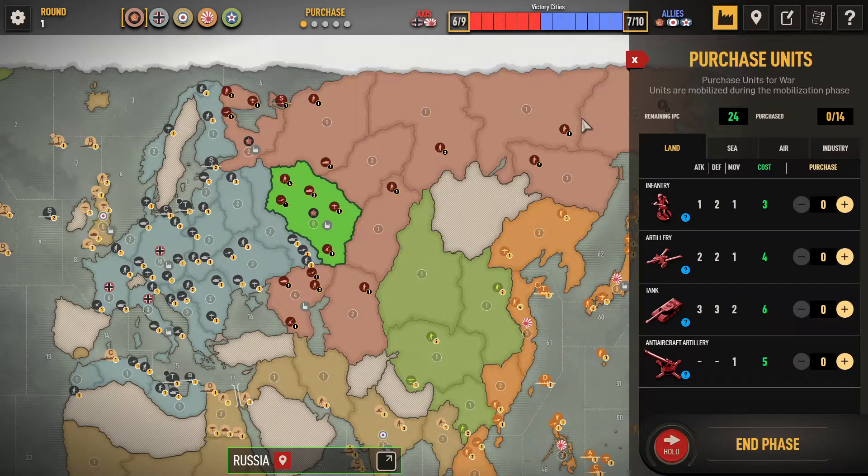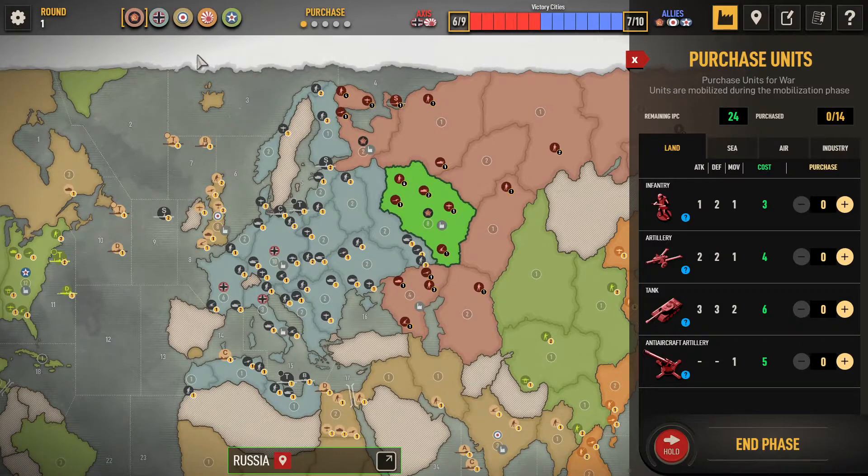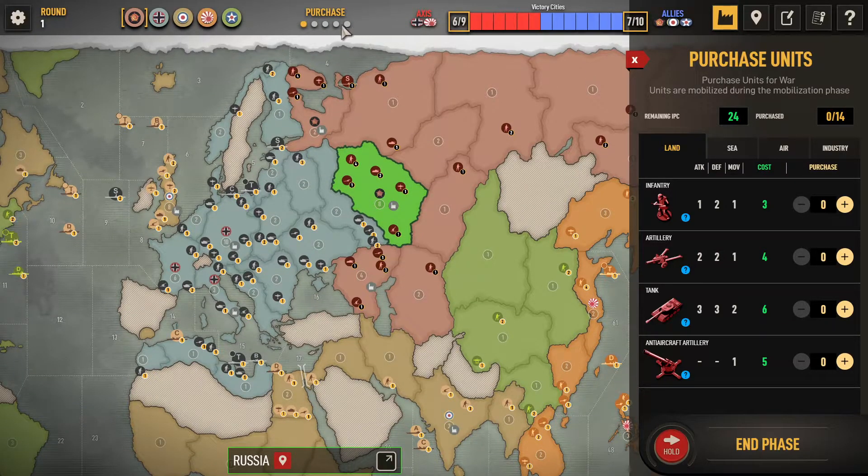Each turn has five components — everything seems to run in fives. There are five factions. The round ends on America's turn, so even if the UK captures that 10th victory city, the Allies would have to hold it until the end of USA's turn — the end of the full round.